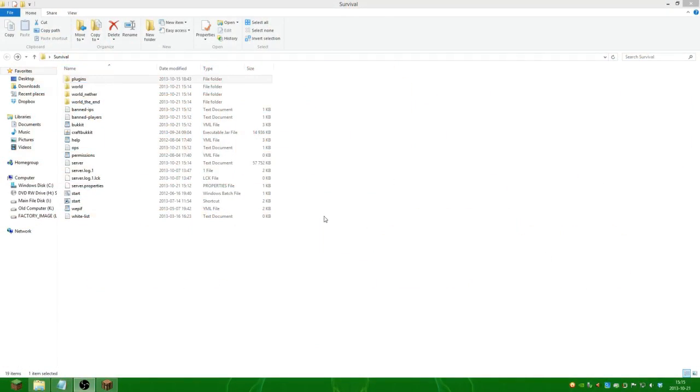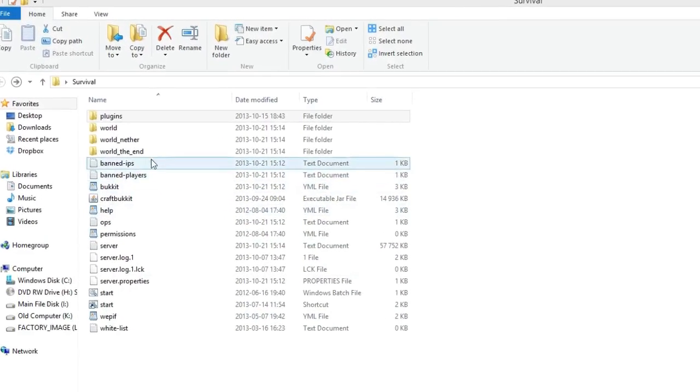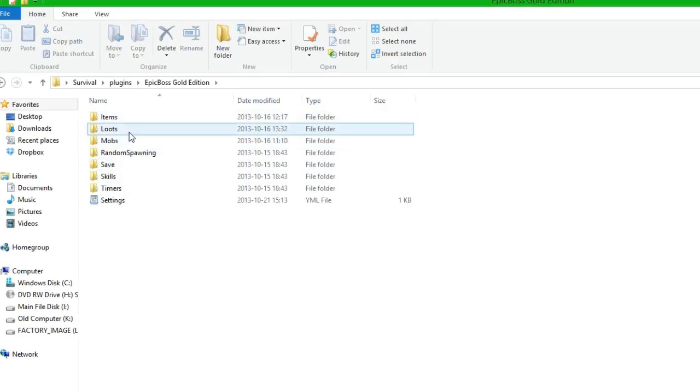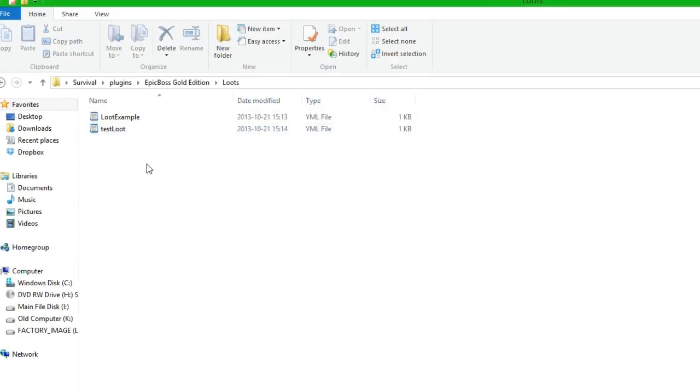What's up ladies and gentlemen, this is the helper here and today we are going to do an equipment tutorial for Epic Boss Gold Edition. We are going to equip some items to the boss we made in the first tutorial. The first thing we need to do is go to Plugins > Epic Boss Gold Edition, then go to Loot. In Loot we have the loot tables and we are actually going to create an equipment table.